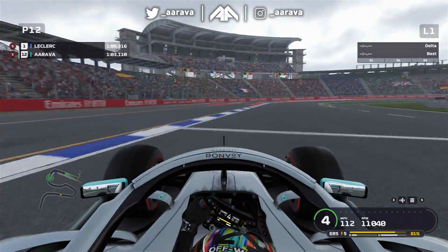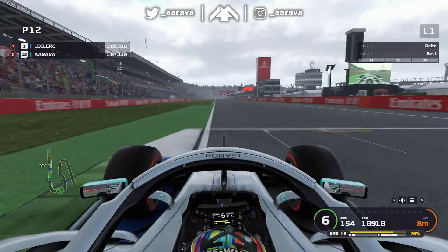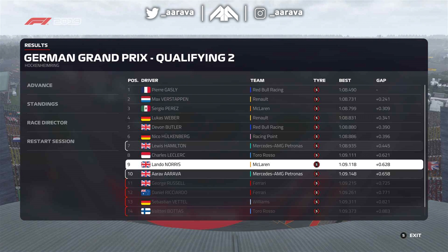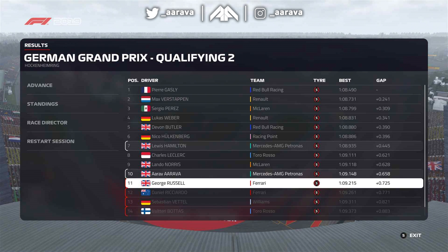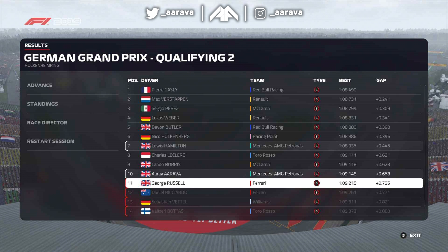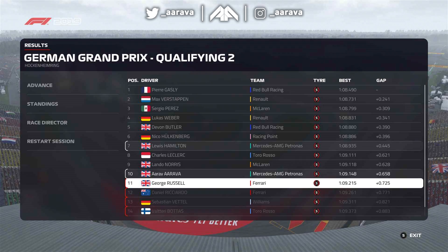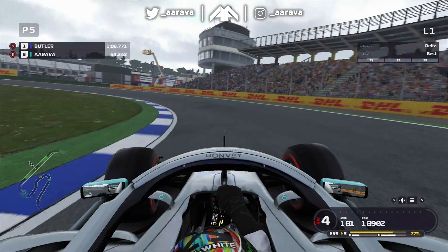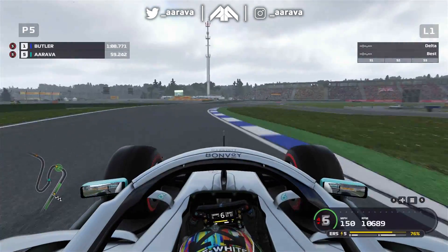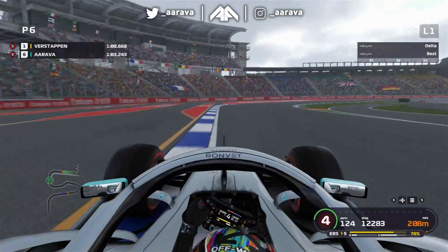Going into Q2 hoping for a bit more grip, and we did find that - the front end bit in a little bit more. But still getting understeer on the exit into the last corner. It was so, so close. I thought I was comfortable when I got up to P4, but as we went to the end of the session it got very tight. I got a bit too overconfident and we only just make it through to the top 10 shootout. So close to getting knocked out.